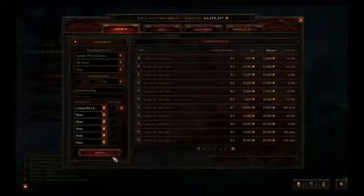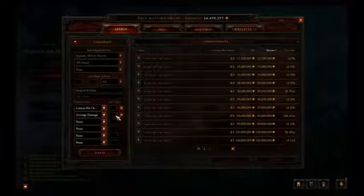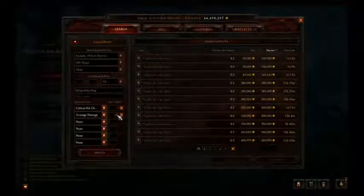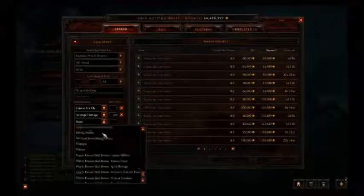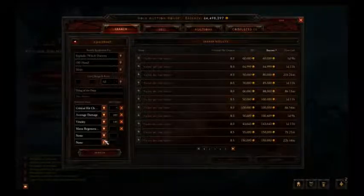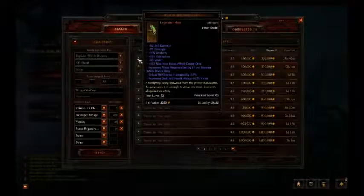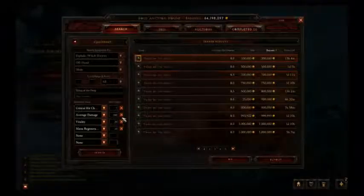I'm gonna look for one that has average damage, maybe 220. We're here with about 100k. It has a socket too. You could go for one that has Vitality, maybe 100, and Mana Regeneration, of course — if you're gonna go with Zombie Bears, but we'll talk about that later. Maybe at least 10 Mana Regeneration. That's pretty good. That'll pretty much help us. We're about 800,000 gold now, so now we're gonna go for our actual gear.